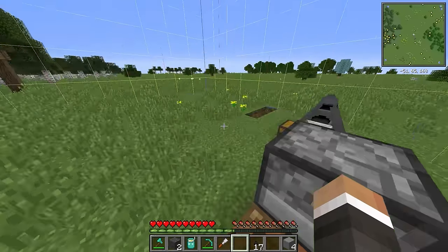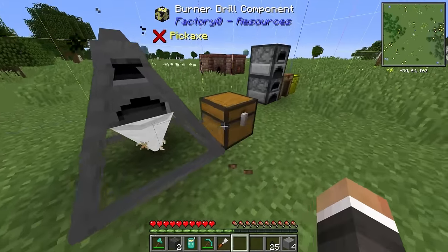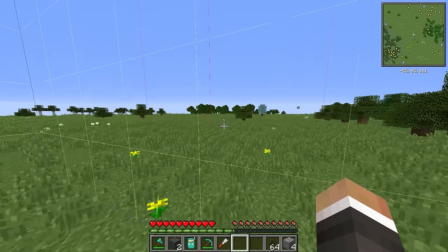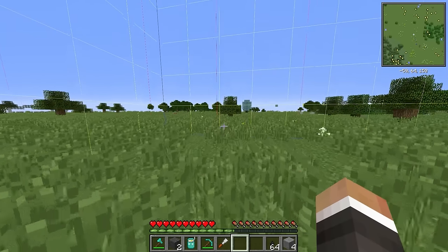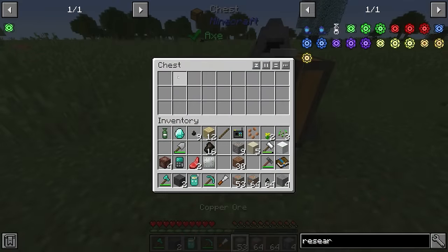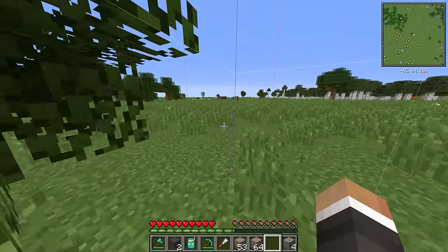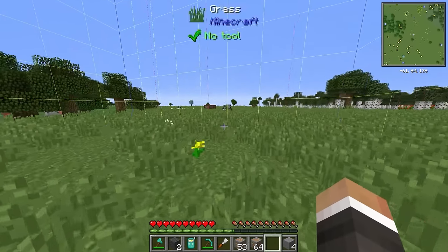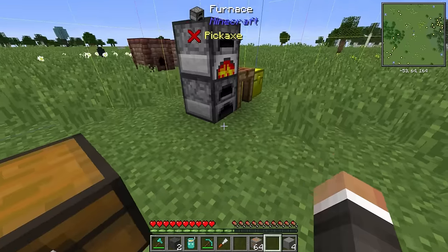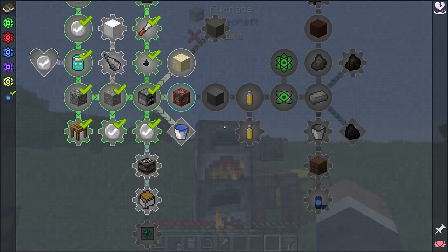We drop the redstone into the alloy kilns — four redstone should get us exactly four modularium, which is exactly the amount we need. We can make it a bit faster by splitting across the two kilns, using tiny coal to be more efficient. While we wait, we grab the copper from the copper drill — almost two stacks of copper, which is great. We drop a stack of tiny coal into the copper drill to keep it going, then back at the furnaces, we smelt the copper for the machine casing.